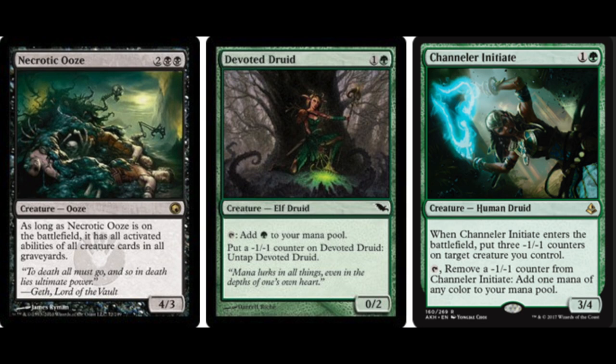What I love about this is Devoted Druid and Channeler Initiate — they are like reverse opposites of each other, which allows you to get the infinite combo with Necrotic Ooze. You need both of these cards to be in the graveyard. Once they're in the graveyard, your Necrotic Ooze will have the ability to produce unlimited mana of any color. It steals the second ability of Devoted Druid, which is put a minus one minus one counter on it to untap it, and with Channeler Initiate it feeds itself — you can untap it, remove the minus one minus one counters, and add a mana of any color.